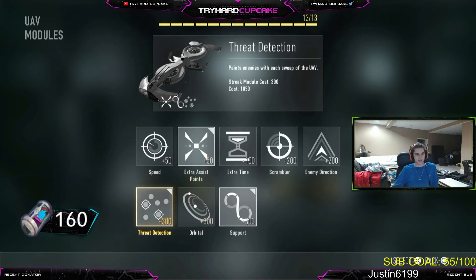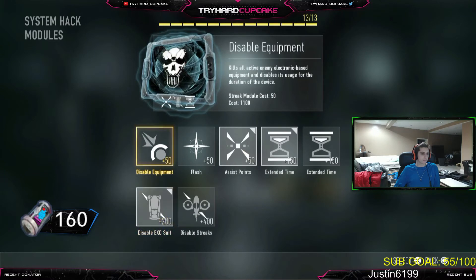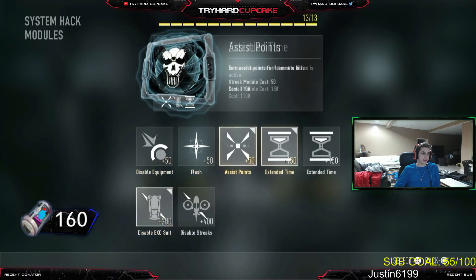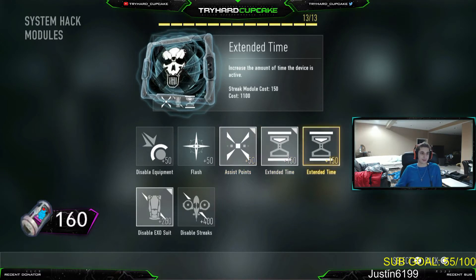Threat Detection is obvious — so you can see people through walls. For my System Hack, I do Disable Exosuit and Extended Time. A lot of people do Extra Extended Time; I used to as well. I just find it's better to put Assist Points because you'll get your support UAV quicker. Racking up those points helps more than the extra 150. It doesn't really matter.